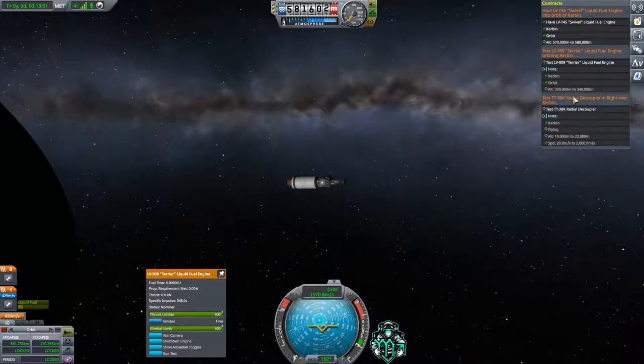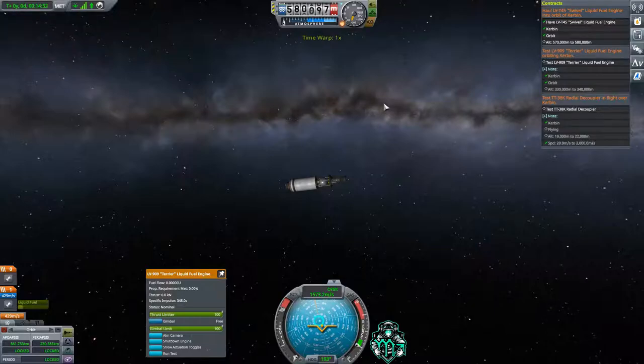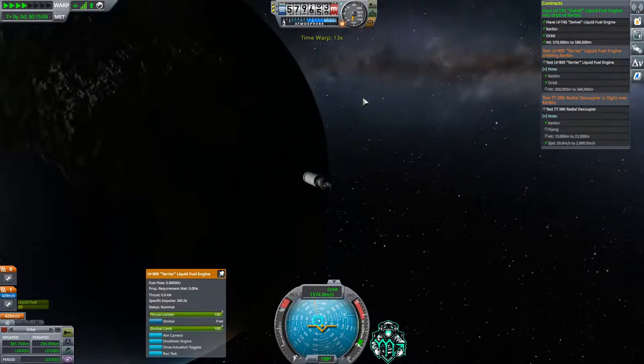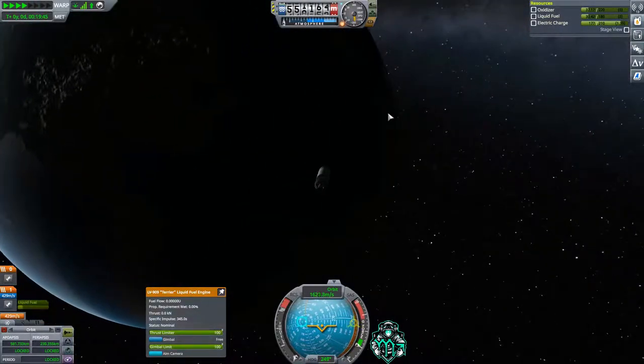Let's go ahead and speed things up. We just completed that mission! The next thing we're going to do is speed up and make our way down to 330–340 kilometers. I want to stop a little before 340 — you want to give yourself a little time to be ready.